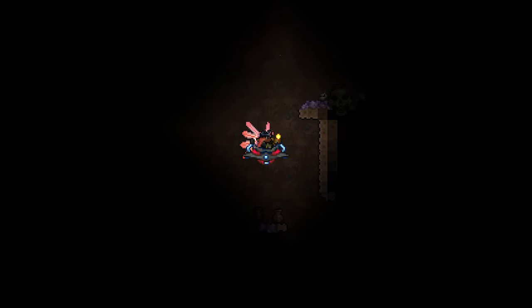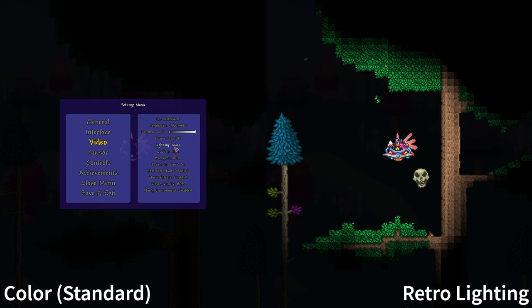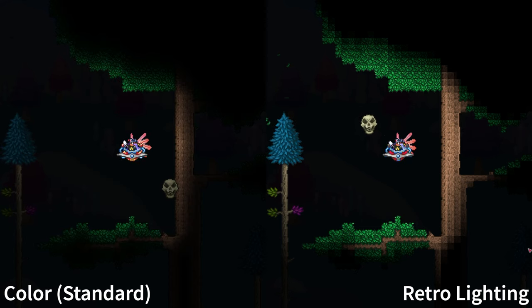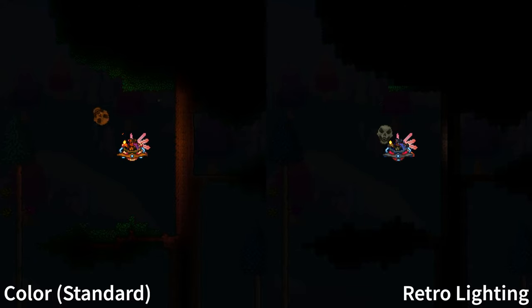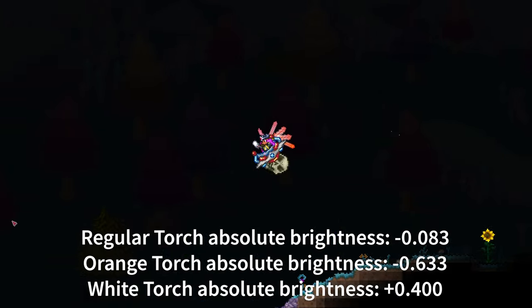If you didn't know, torches have a varying level of brightness, which can easily be seen in retro lighting mode. If you want to know more about torches, I have a video about that. The brightest torches are the white torch followed by the ultra-bright torch, and the dimmest is the orange torch. It's about 60% dimmer than the regular torch, and it looks like a shadow compared to the white torch.